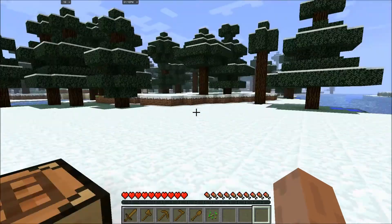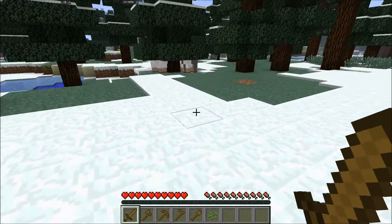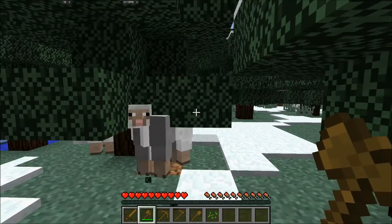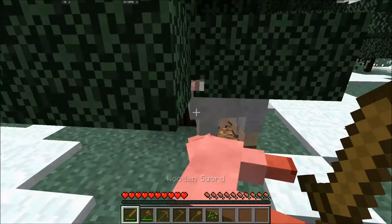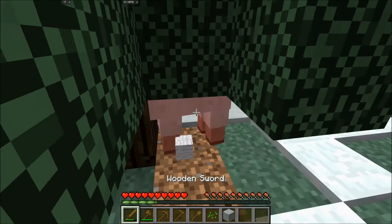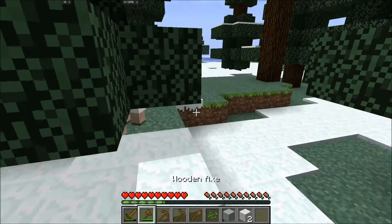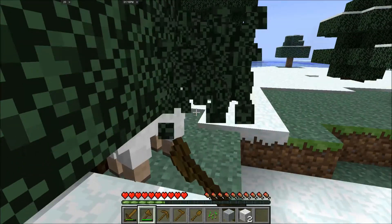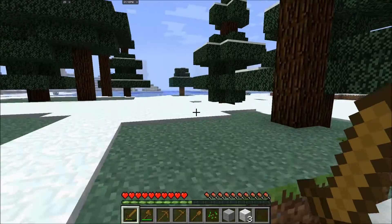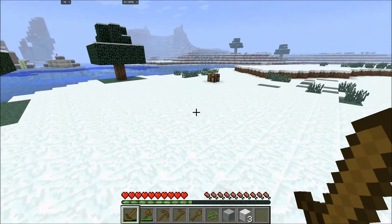Let's go ahead and kill those sheep over here. Look at these guys, just stuck in this tree — what easy kills, they're like waiting for me to kill them. So let's go over here, we'll craft our bed and throw that down. At the rate we're going, we might not even need a shelter for our first night — we could probably just sleep right through it.